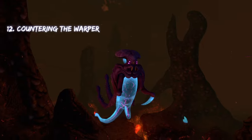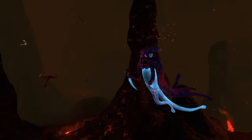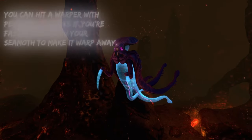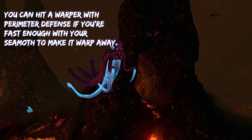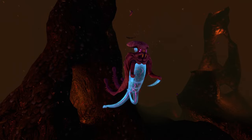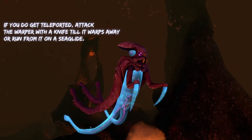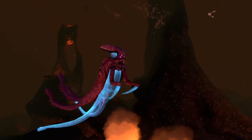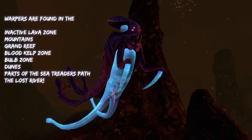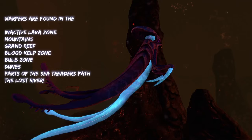Next up, we have warpers. Warpers can teleport you out of your vehicle unless you're in a cyclops — they can't teleport you out of a cyclops. When you see a warper, if you're fast enough, you can hit it with perimeter defense and that'll make it teleport away. In a cyclops, you don't have anything to worry about. But if a warper does teleport you out of your vehicle, you can either run from it on a sea glide, or if you're brave enough, you can fight it and beat it up with a knife until it takes enough damage and teleports away.